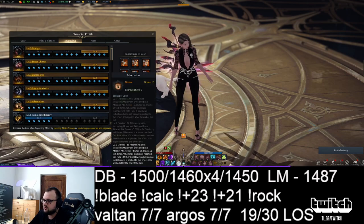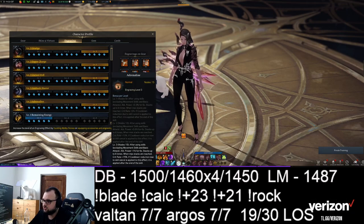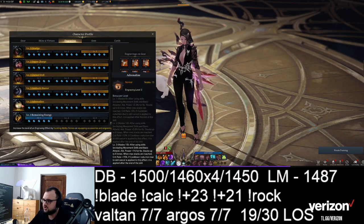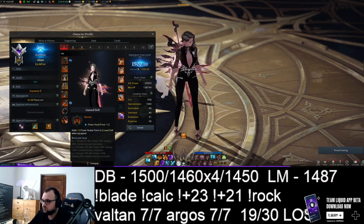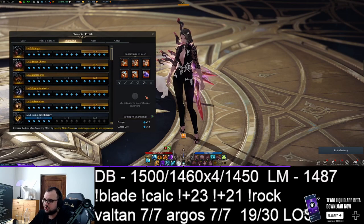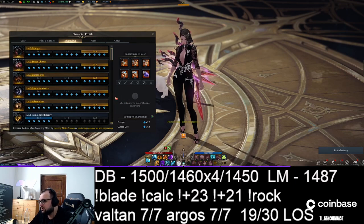I'm playing level 1 Remaining, level 3 Adrenaline because I got the rock. Normally I would recommend using Kersdol instead of Adrenaline, and using level 3 Remaining Energy, because class engraving plus 12 is cheaper if you manage to get it — Remaining Energy is quite a cheap book compared to Grudge, Kersdol, or even Adrenaline from the market. So it's a cheaper option and it's equally good.